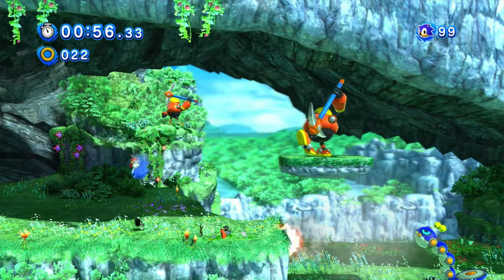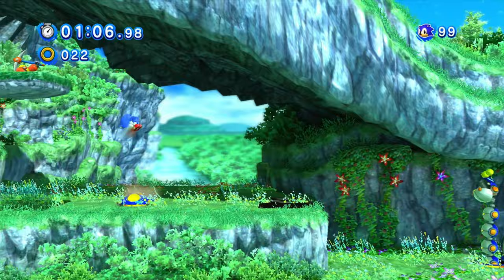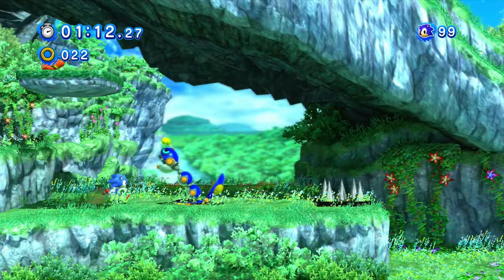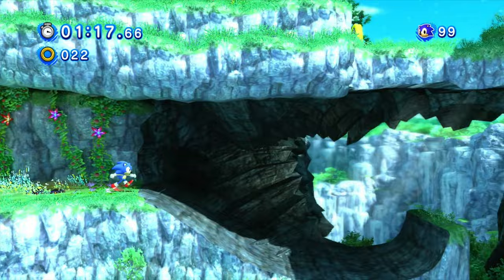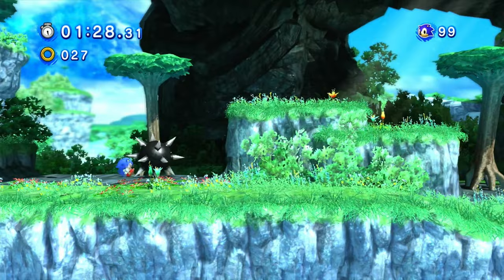We also have these little worm thingamajigs. They basically pop up out of the ground and they can't really be hurt when underground. They will pop out and shoot plasma from their mouths, but when they're out you can go ahead and destroy them. Just be careful not to get shot by them — I mean, that's just good advice for any enemy.